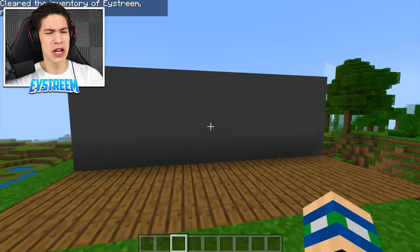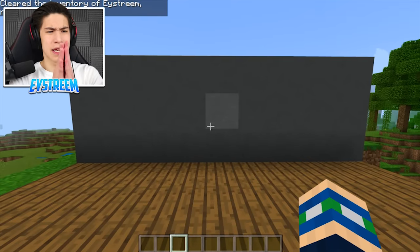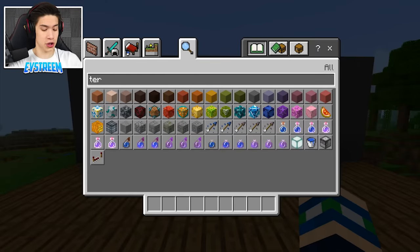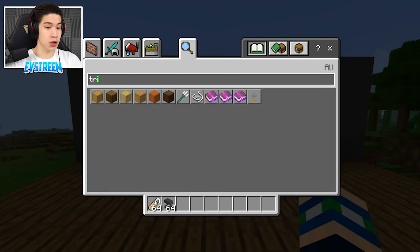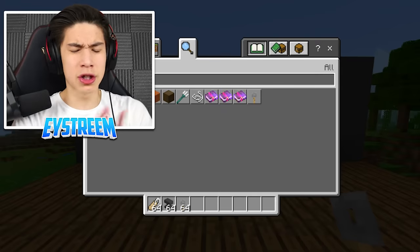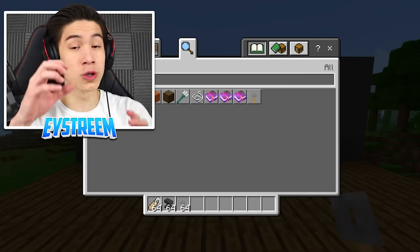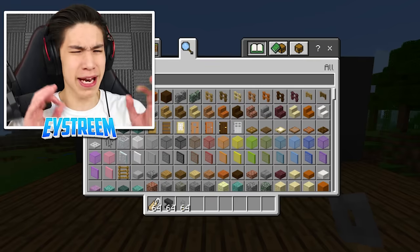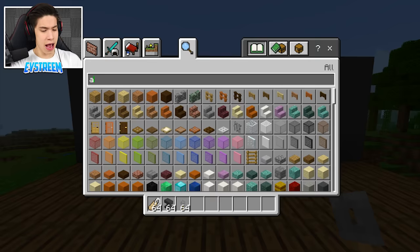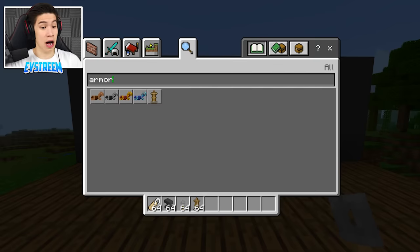Once you guys have that, you're going to need to start getting the things to build our tool racks. First off, you are going to need some name tags — you'll understand why very soon. You're going to need an anvil. You're also going to need some tripwire hooks — as many tools as you want to put on the wall is as many tripwire hooks as you are going to need. And you are also going to need armor stands.